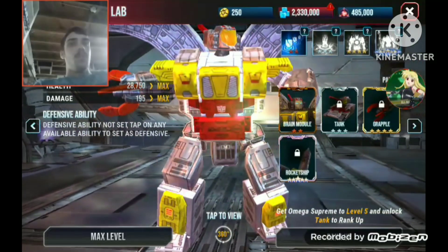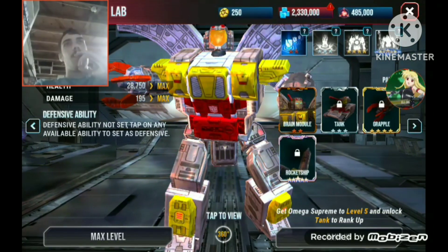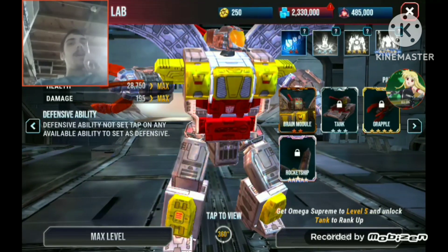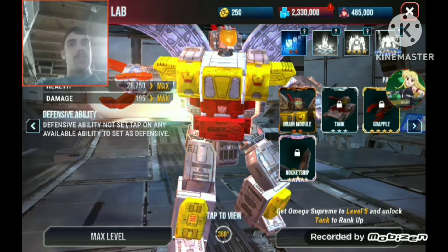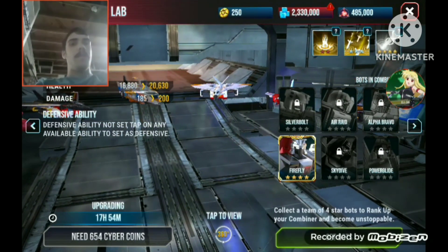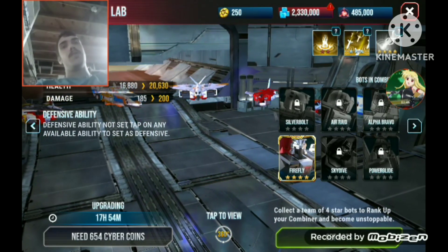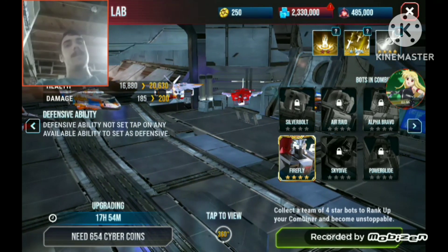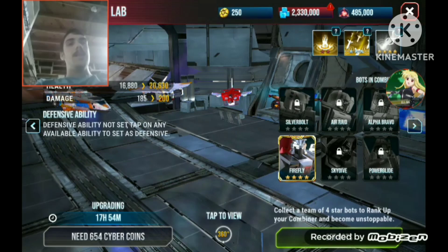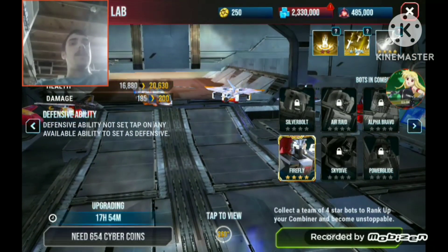And yes, Omega Supreme, which I unlocked during the War for Cybertron campaign. On the Decepticon version you get Overlord. I seriously doubt he's named after the enemy Overlord — but who knows, that's just a theory. Anyway, that'll do it for Superion. If you enjoyed this video, like, comment, and subscribe, and turn on notifications so you don't miss out on future videos. Let me know in the comments if I should do more Transformers Earth Wars videos. I will see you guys later!